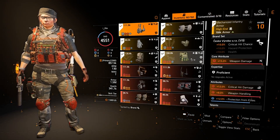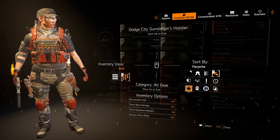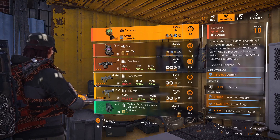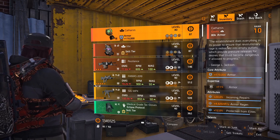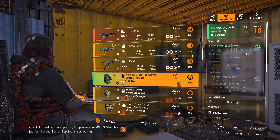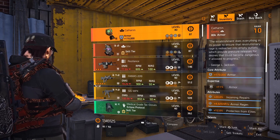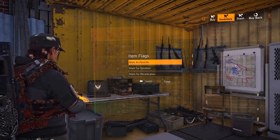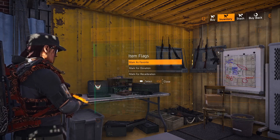There are two ways to go about that. I'll show the way without the vendor first: go into gear, go into options, and show sort by favorite — then all items that aren't favorited will be at the bottom. The other, somewhat easier option is to go into the vendor when you are clean, when you don't have any gear that isn't part of your loadouts, and go through this list making sure nothing is showing here. Then go through the list, mark as favorite, and make sure nothing is showing that is part of your loadout.